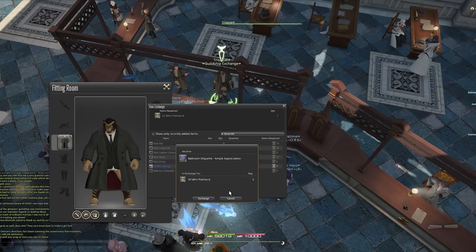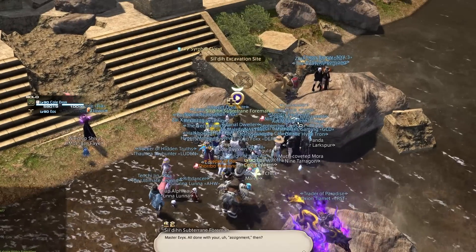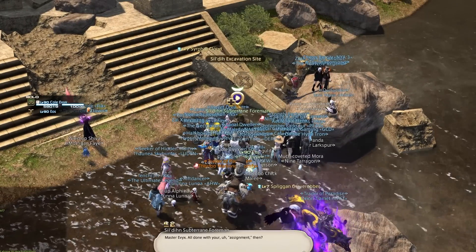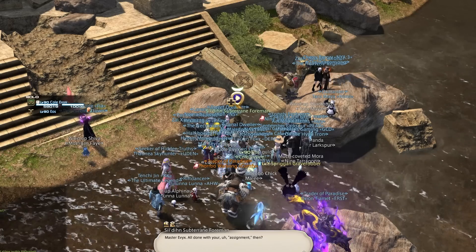After the Variant dungeon I was back outside, spoke with the foreman, and continued to complete the quest "A Key to the Past." Eventually I unlocked a Sealed Day Survey Record that tracks your progress through each possible path of the Variant dungeon.